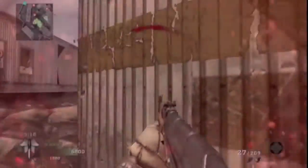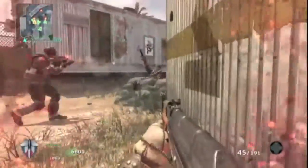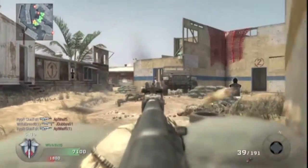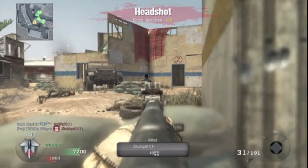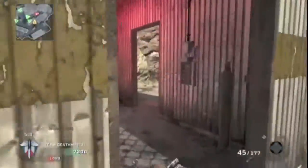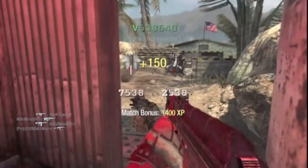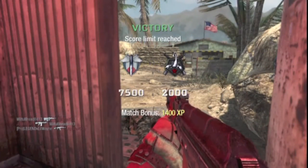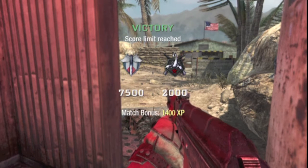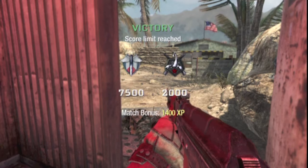Then we get the second bolt-action sniper — it's either going to be like the L118A or the MSR of the next game — which is the DSR-50, deadly from the waist up. I'm guessing that's an automatic one-hit kill from the waist up. The other one is only deadly from the chest up, so I'm probably going to be using the DSR-50. The final one is the XPR-50, a semi-auto sniper, deadly from the chest up with moderate recoil. This one will probably be more of the camping sniper gun.